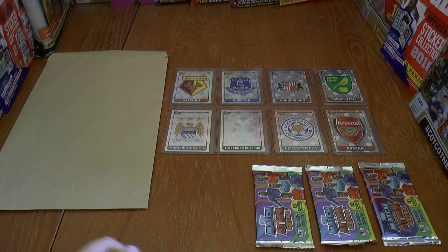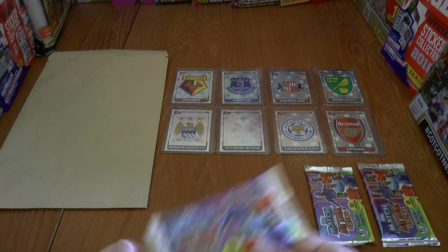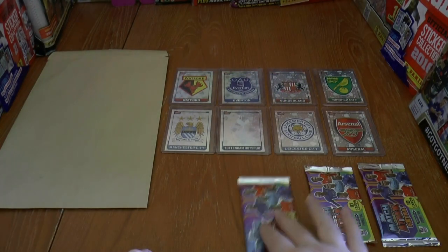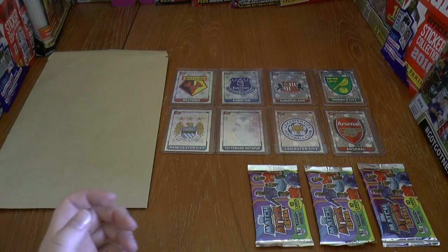Hi guys and welcome to the quarter-final draw and first quarter-final match of the Football Cards and Stickers FA Cup 2015-16 season. This is where we recreate the FA Cup just based on random cards which come out in these Topps Match Attax extra trading card packets - any players which play for the respective clubs call imaginary goals for them.